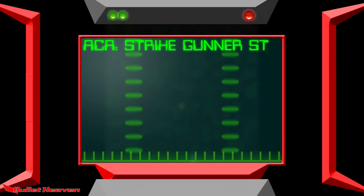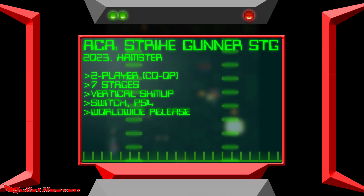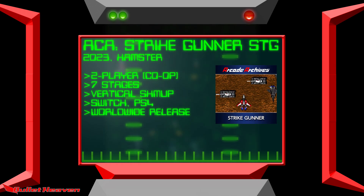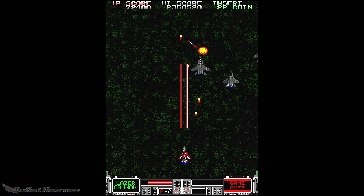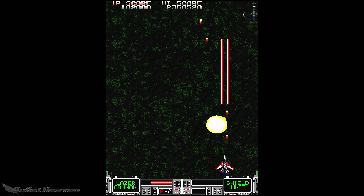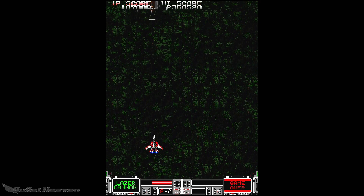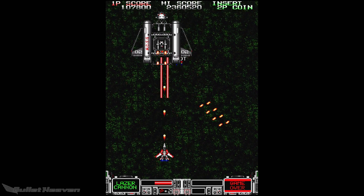Strike Gunner STG was developed by Athena and published by Tecmo to arcades in 1991. There are significant differences between this and the game we'd get on Super Famicom and Super NES in 1992, but that's a whole nother episode. Though it does lack some of the features its home release would end up getting, the arcade original is certainly worth a closer look.